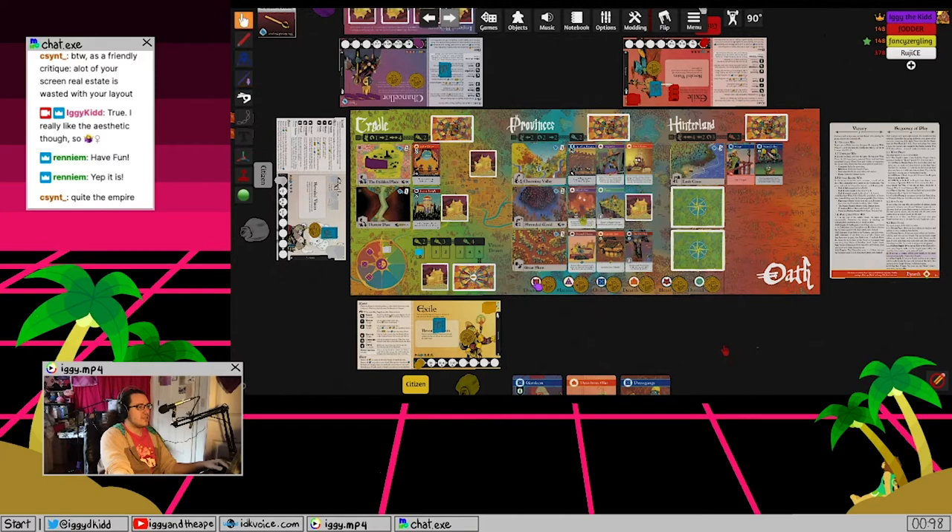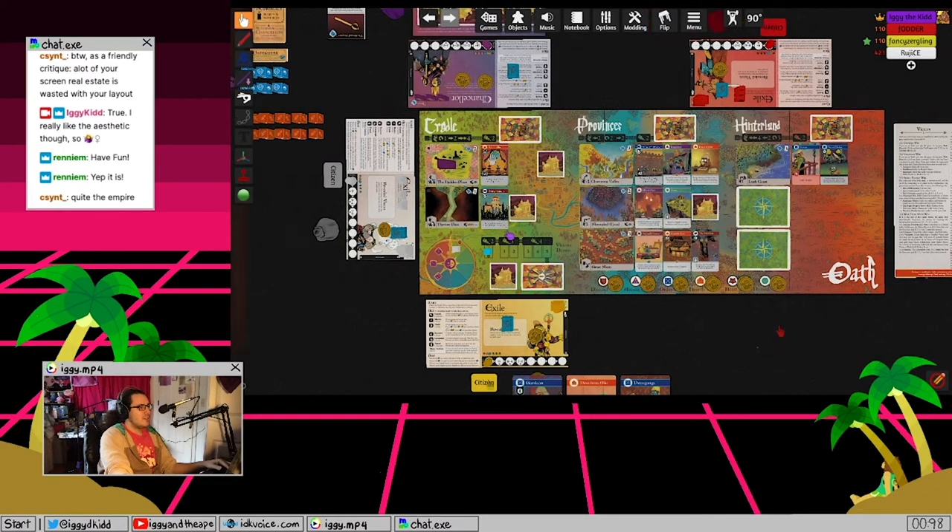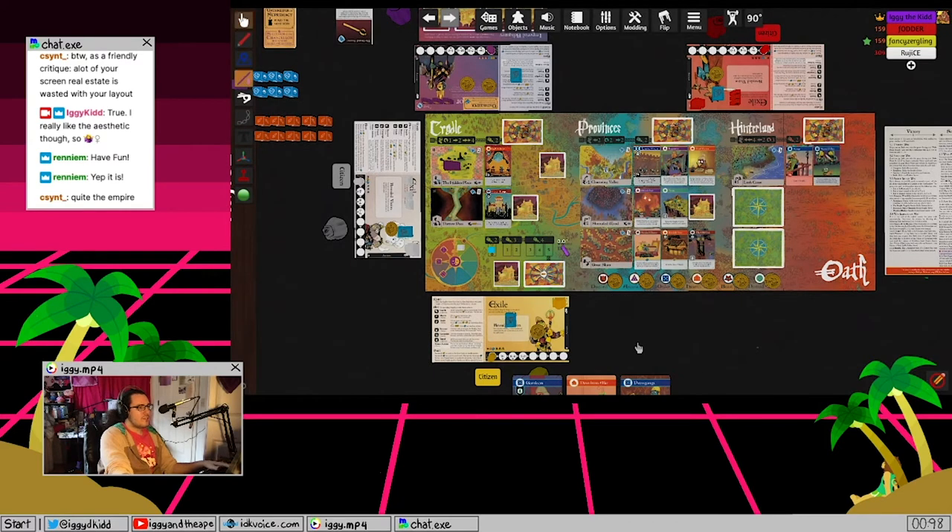Down here are the Banks. Each suit starts with three favor, and you'll get that as you play cards of those suits throughout the game. We also have the Round Marker - it can go a max of eight rounds. As the Chancellor I start as Oath Keeper, and if I'm Oath Keeper at the end of round five or later, that's my only chance to win; I can't win any earlier.